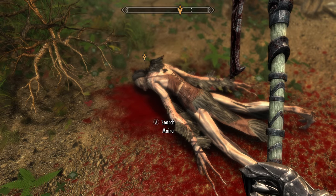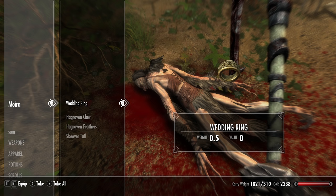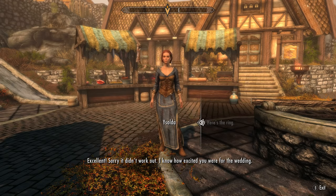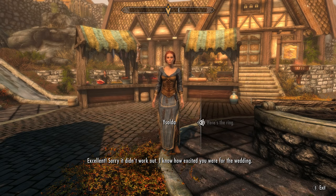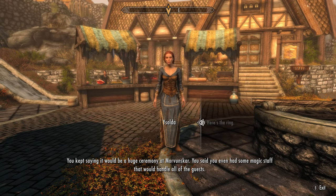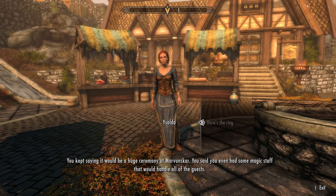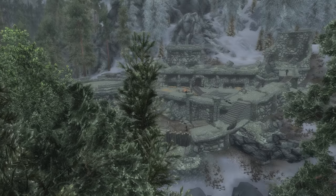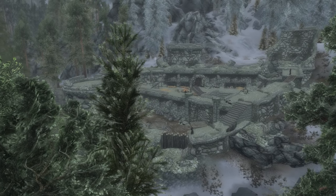Commenting that it's the third fiancée that's ended up like this, the narrator instructs you to grab the ring and head back to Isolde in Whiterun. Return the ring to her and she recalls you kept saying the ceremony would be held at Morvenscar, and that you even had a magic staff to handle all the guests. So next destination is Morvenscar.